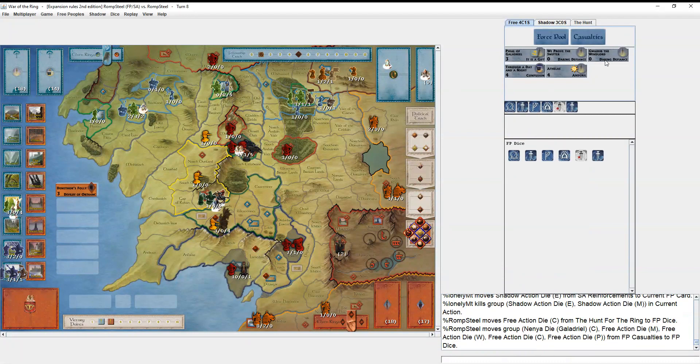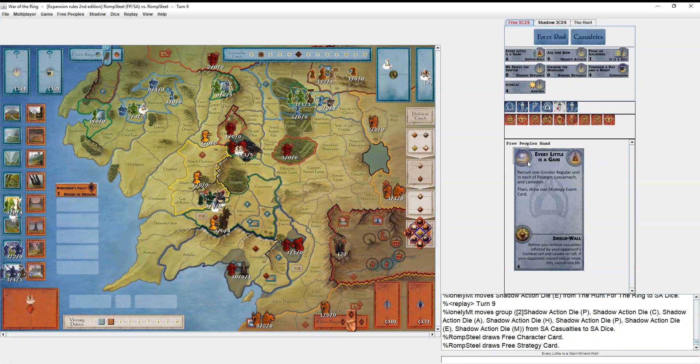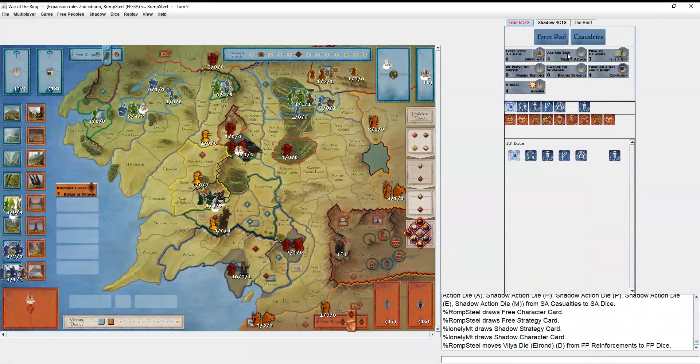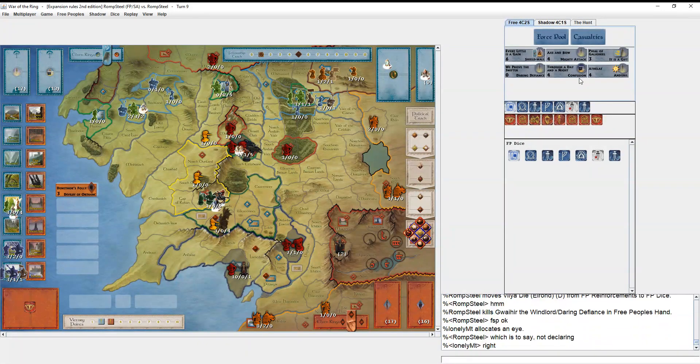I'm hanging on to Daring Defiance — I was planning on playing it if he plays Durin's Bane as a character card, getting to cancel that is huge. Mighty Attack is also a great card for trying to win a Free Peoples military victory.